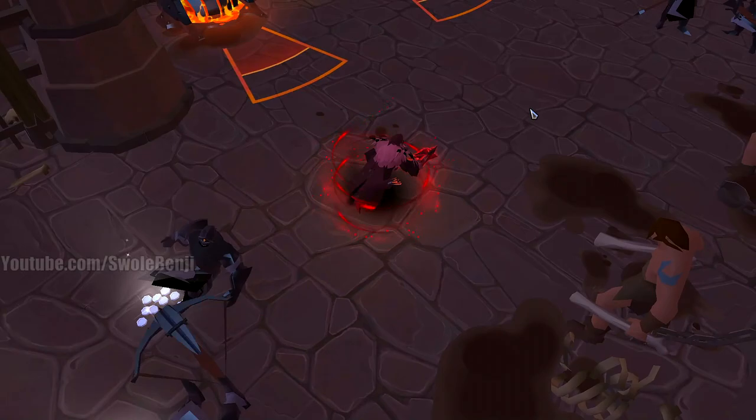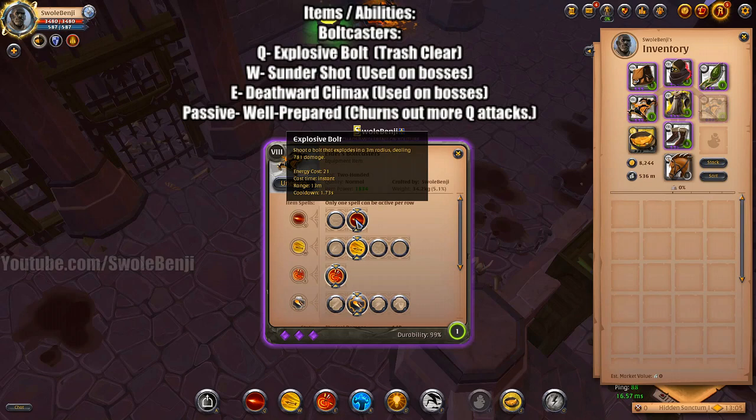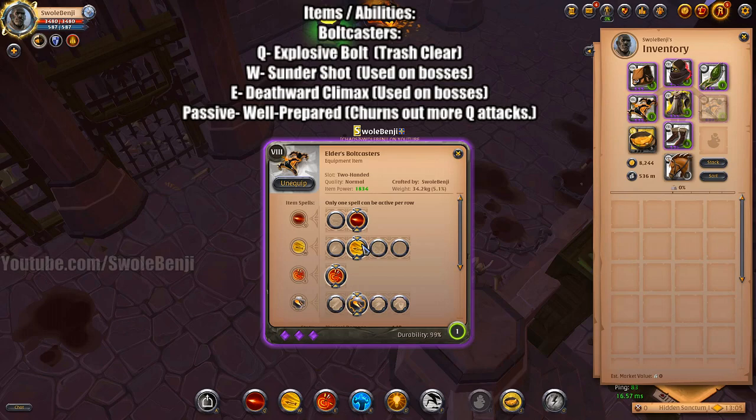Welcome to the Boltcaster Speed Clearing Spotlight. For Boltcasters, you will be using Explosive Bolt. This is what you will mainly use to clear trash mobs in one to three hits.